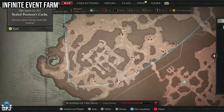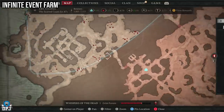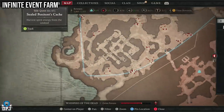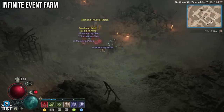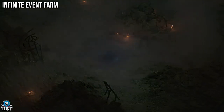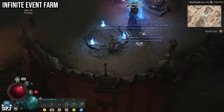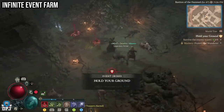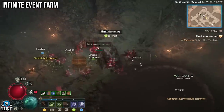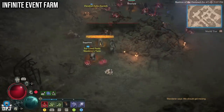Next we have an infinite event farm that lets you farm Obols and everything from event chests — loot, XP, Obols — over and over again. This area in the Dry Steps on the map nine times out of ten has an event going on. Complete the event, press down on your d-pad to travel to your local town, wait 5 to 10 seconds, travel back, and the event will have respawned. I did this for an hour straight and it only failed once — I went back to town, used my teleporter, came back, and the event was there. Entering a nearby dungeon and waiting 5 to 10 seconds can also reset the event. Take advantage of this while you can.